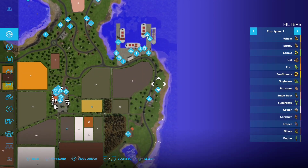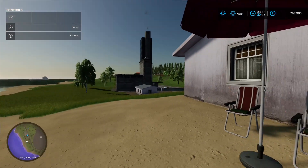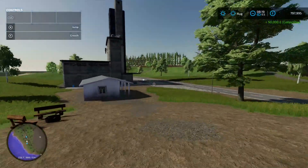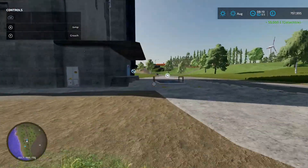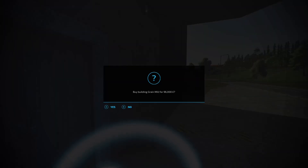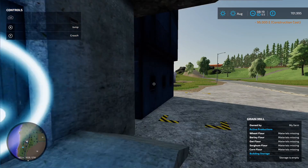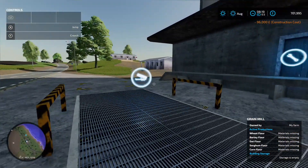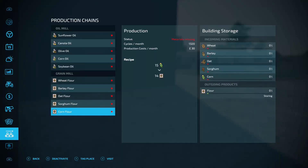Moving to the beach chalet viewpoint — the gold nugget is behind the deck chair. Coming down there's a grain mill production chain — pallet spawn point, loading-in point, and clicking on the menu it says grain mill for 80 grand. You can produce corn flour — that's interesting. There are two pallet spawn points on this one.